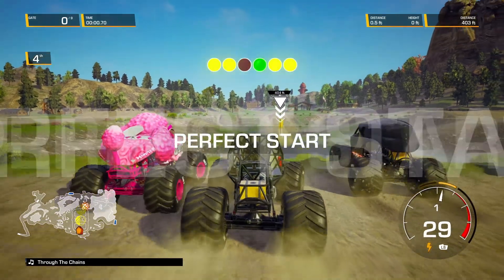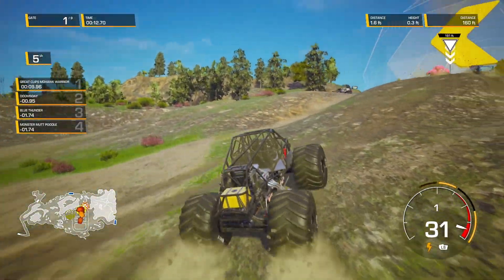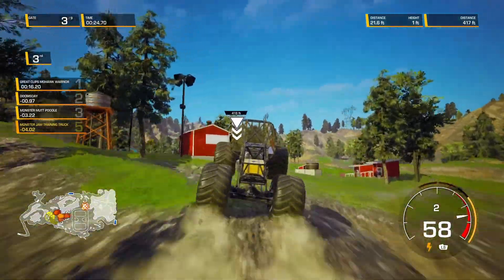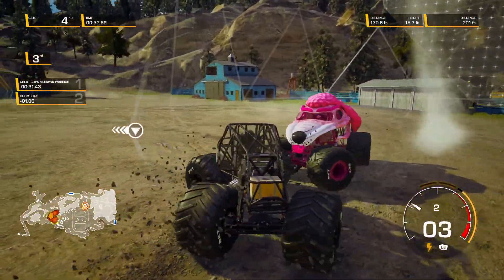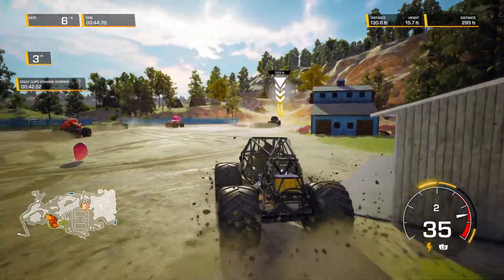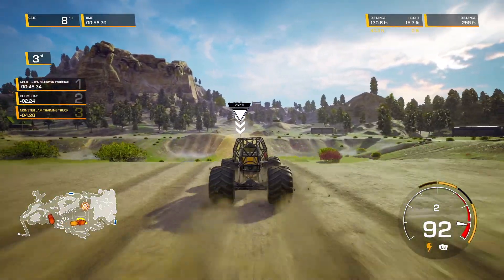After practice runs, this is the real one - we got a perfect start. We slid through the water, which was a little weird, but we can still make this up. You have boosts in these kinds of races, which aren't available in the arena events but are in these open world events. Someone wrecked ahead of us. We have to keep turning back and forth - finally we're out of here. Doomsday is ahead in second, and Mohawk Warrior is in first.